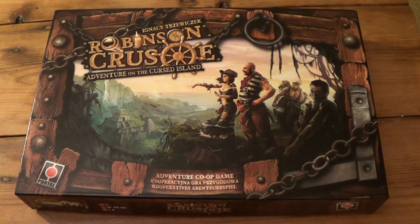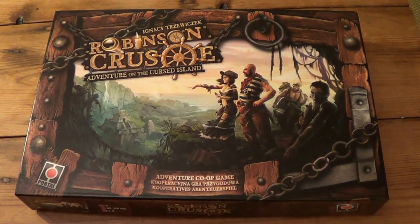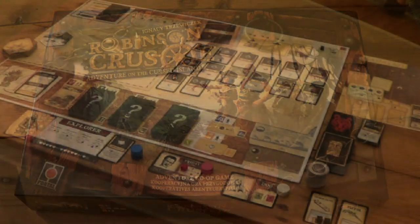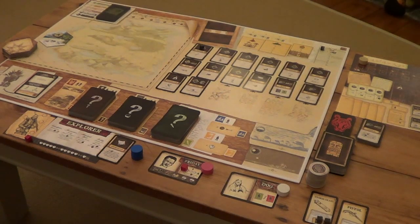Hi, welcome back to Books and Lights game channel. We're playing Robinson Crusoe Adventure on the Cursed Island. In episode 2, we're going to look at the first round of the game. I'm going to take it nice and slow. We're going to look at the round order and understand what a particular round of the game plays like. As the series progresses, we're going to speed up a little bit, watch a few rounds unfold each episode, and only pick up on new rules as we come across them.